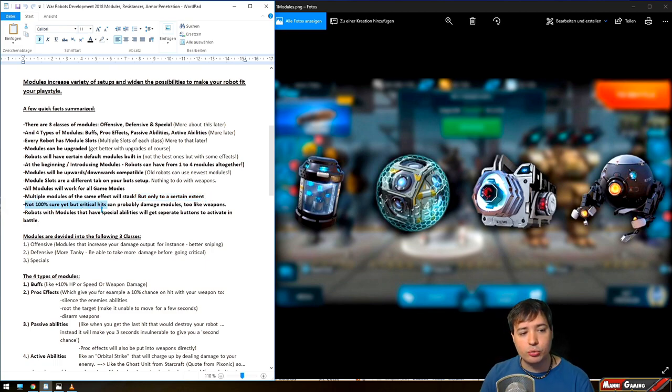Critical hits can also damage modules, just like weapons can be damaged when you have a low HP bot. The same can potentially happen to modules.